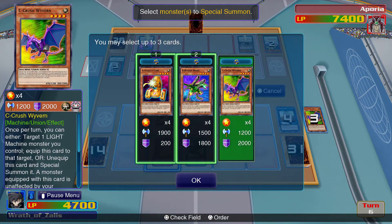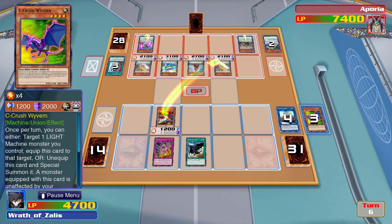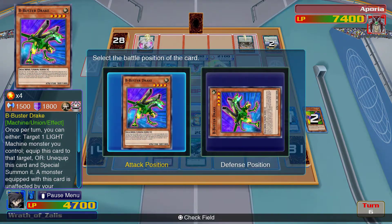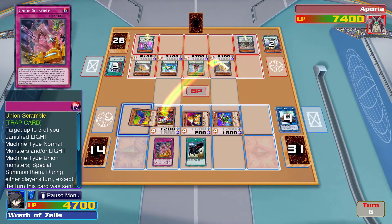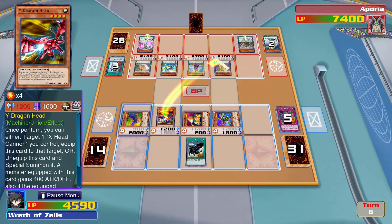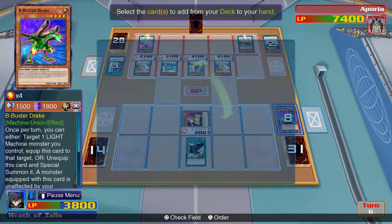Actually, that's not true — if they go to the graveyard they activate their effects, which may help me in the long run. Still got a chance. Plus if they're back in the graveyard I can summon ABC Dragon next turn.